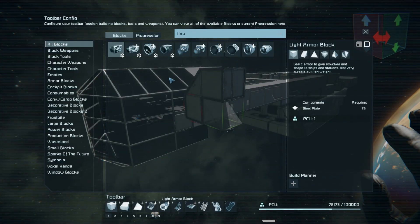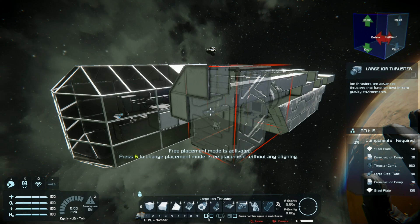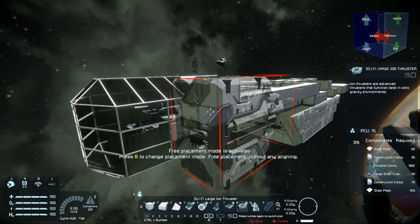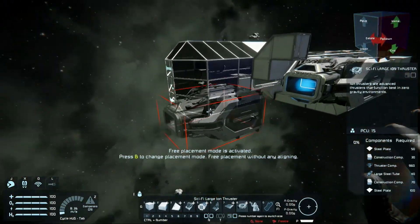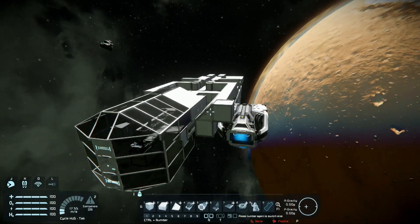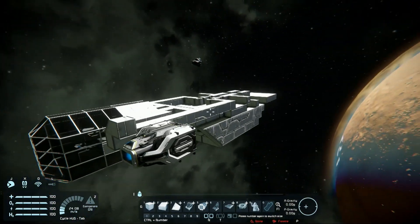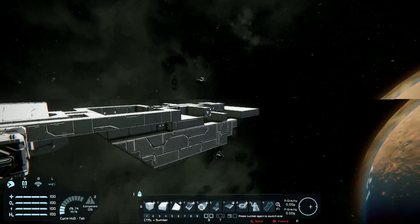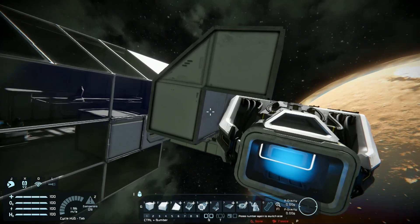So thrusters — let me just kind of get the idea of how it should look. Do I want big thrusters? I want the sci-fi thrusters. The sci-fi thrusters look way better, especially on a ship like this. Something like that might be what I'm looking for — two front thrusters here to slow down the ship, a bunch of side thrusters for left and right, a bunch for top and bottom, and the engines obviously in the back as well.